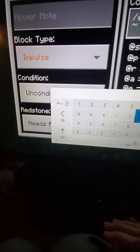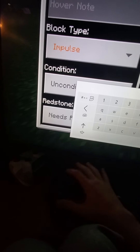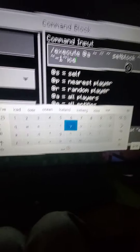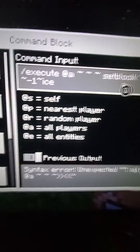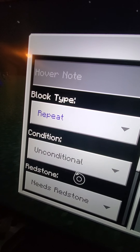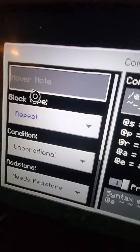Instead of zero put a tilde, because most people are smart. Space tilde space tilde, and then you want to put minus one tilde. Then you can do whatever block you want, but if you want to become frozen put ice. Set it to repeat, unconditional, and needs redstone.